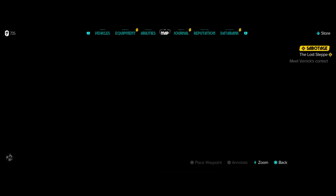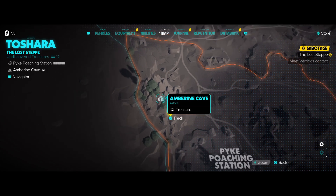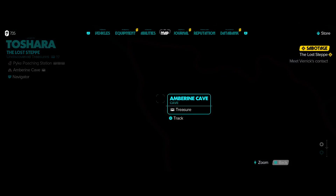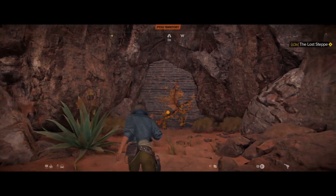Hello everyone and welcome. This is just how to open up the Amberine cave, where you get some treasure. For this you do need an upgrade for your gun, so you need to do the main story a little bit more and basically complete the gunsmith quest. Once you've done that you'll be able to aim at the door, use whichever button it prompts, and just blast open the door.